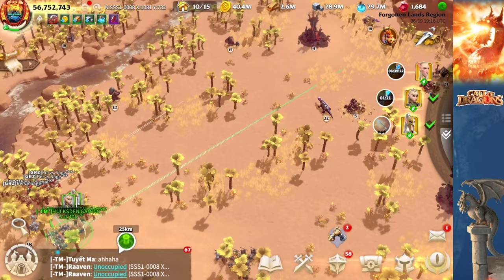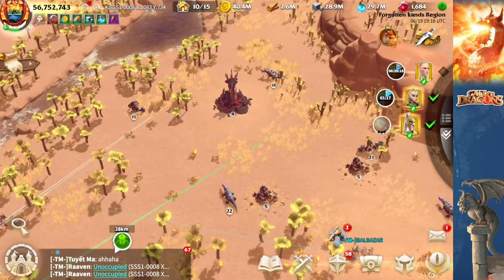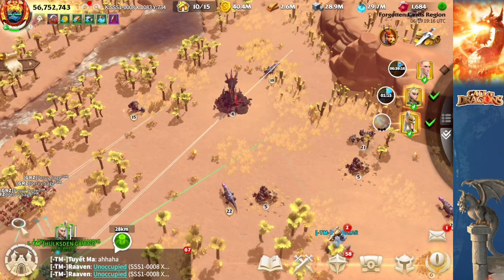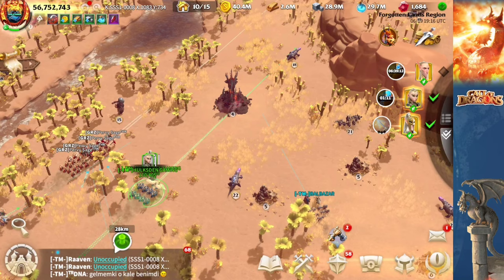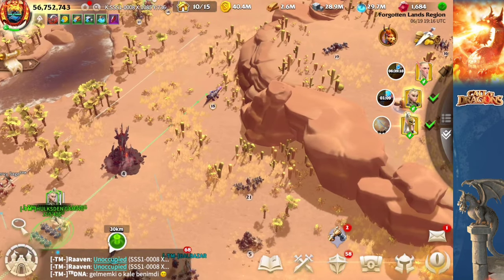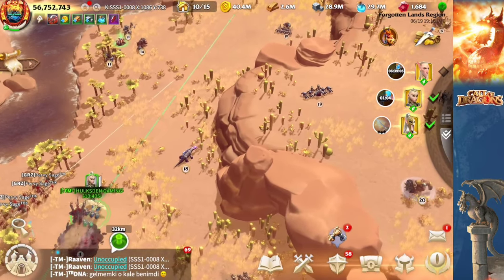With this guy, he basically kills your farmer, and then if you try to retaliate, he runs away, isolates you — you're by yourself — and it turns into a five versus one, and then he just kills you from there. But that's not going to happen today. I'm here trying to stop him from getting away. I'm going to go to the front.